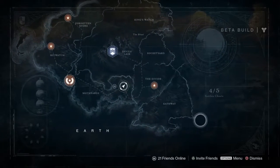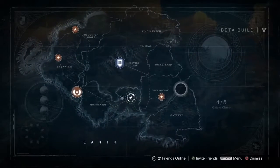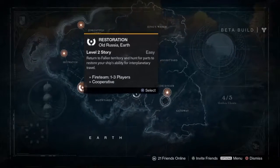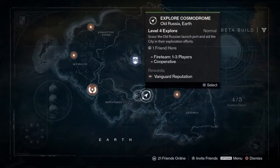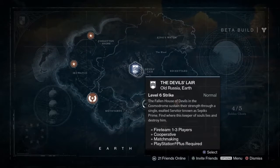Hello Guardians. In this video I'm going to be showing you where to find the five golden chests on Earth in the Destiny beta. You can find these in the story missions like the Restoration, the Dark Within, and the War Mine, but if you prefer you can find four out of five of them in the Explorer mission. The fifth one can only be found in the Devil's Lair strike mission. So let's get started.